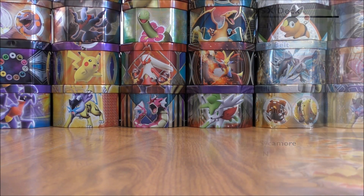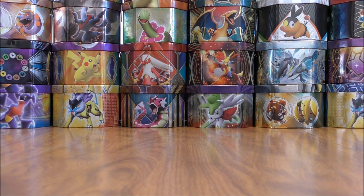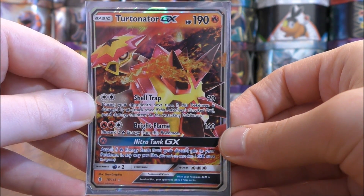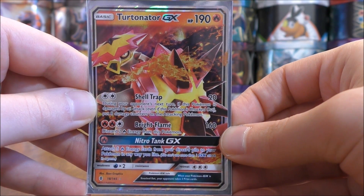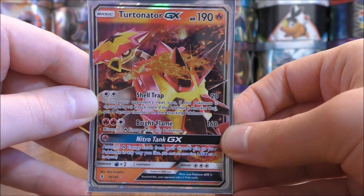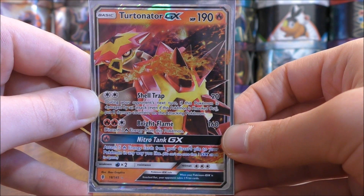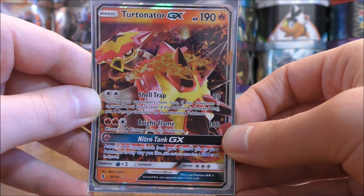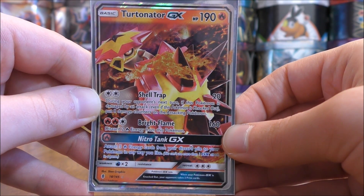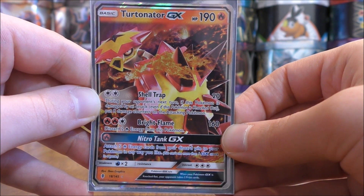Now I'll take a look at each individual card, starting with the Pokemon. There are 14 total Pokemon in this deck. The first Pokemon is Turtinator GX — I use three copies of this card. It's from the Guardians Rising set and is one of the main attackers in this deck. It has 190 HP, making it quite the tank and very hard to take down, especially if you attach a Fighting Fury Belt. It is weak to water type Pokemon and has a fairly high retreat cost.